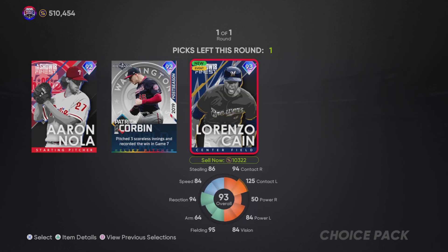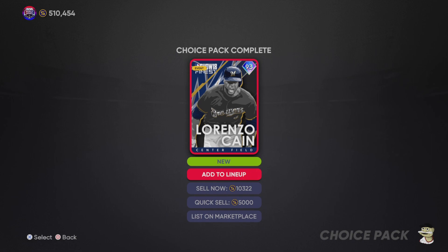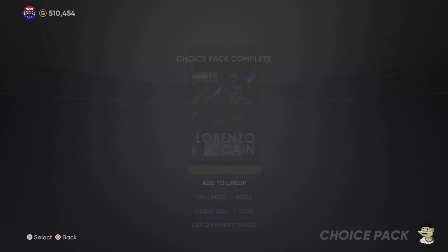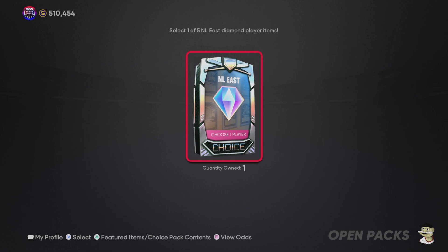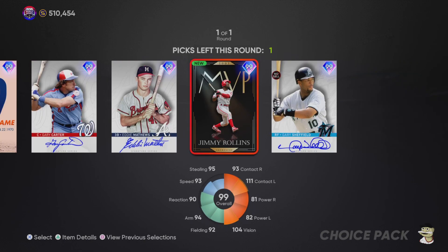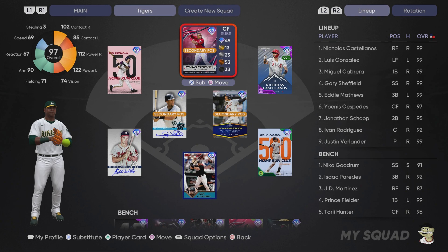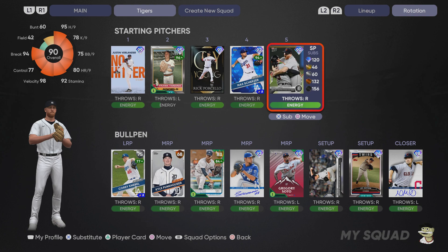We also have a guaranteed classic diamond and I'm going to take Lorenzo Cain. Patrick Corbin might be going for the most later on depending on whether we need finest cards as part of a collection — that Corbin might go up once postseason cards are released. For the NL East pack, I'm picking up a player I can add to my Detroit Tigers team. We already have Gary Sheffield, so this will be Eddie Matthews, plugged in at third base. He looks good against righties, though I'd platoon him against lefties. I also remembered Chad Green was drafted by the Tigers, so he's in as a setup guy.